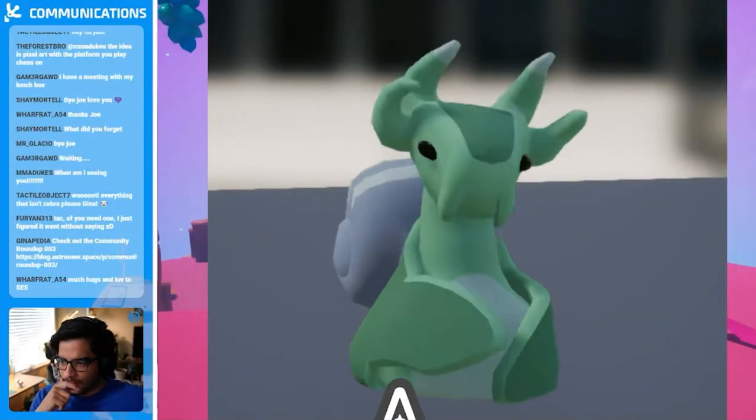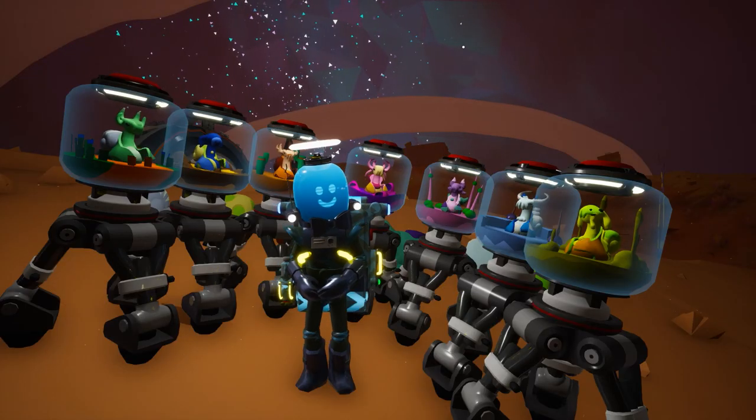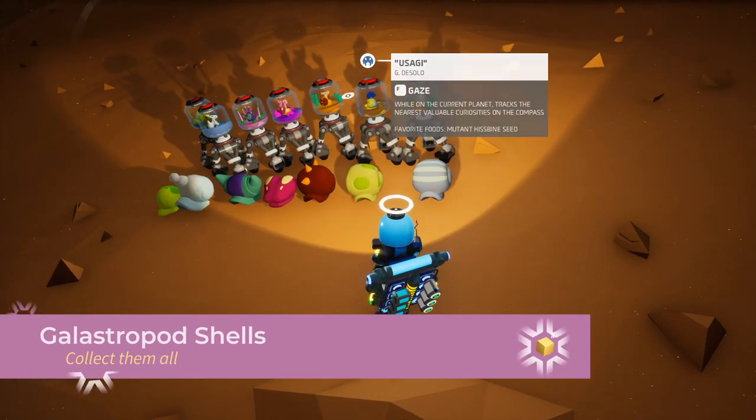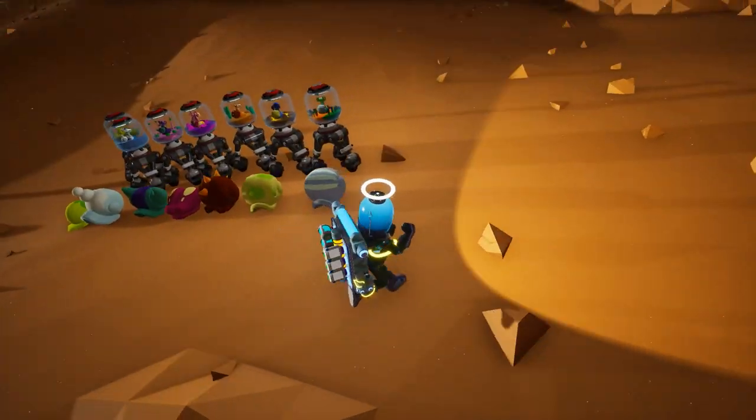Space snails initially started as a joke years ago when the devs joked about adding mobs. But now, space snails are a part of the universe of Astroneer, and they are here to stay. Each snail is unique to each planet or moon, and their shells can be found all over their respective land masses.